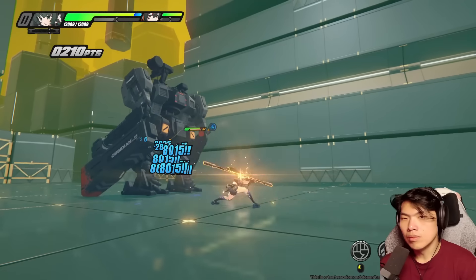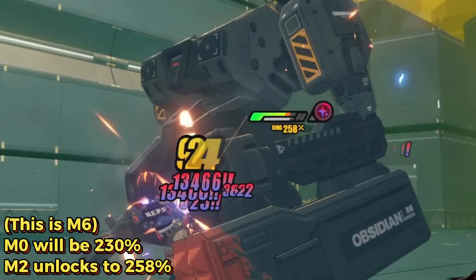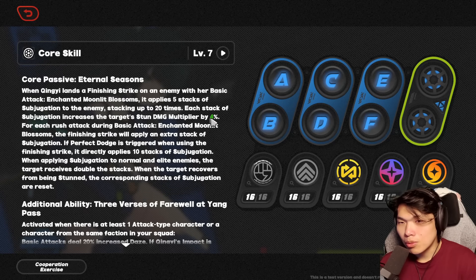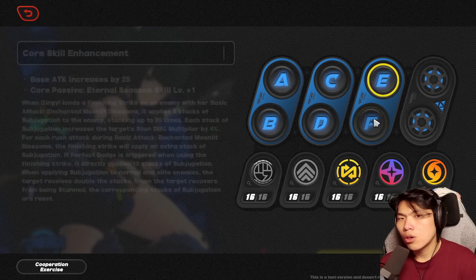This means that during the burst windows, whenever you're going to be using Qingyi with your burst DPS or any sort of DPS, you can expect to get a much higher damage output because of this additional 20% stun damage multiplier. So a very considerable buff, and this is practically given for free as long as you upgrade your core talents.